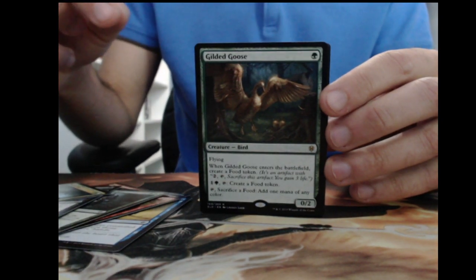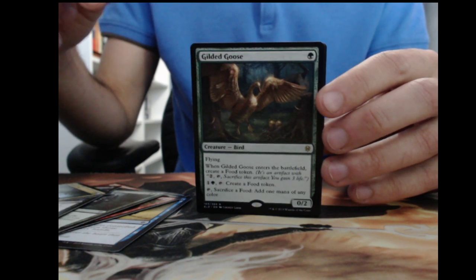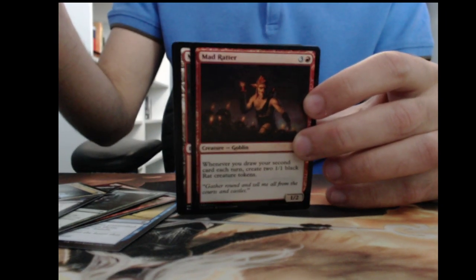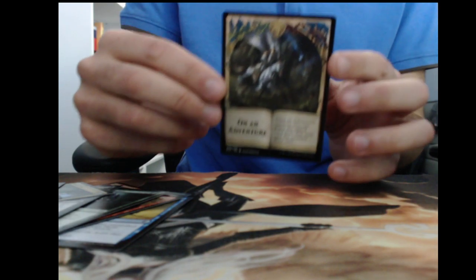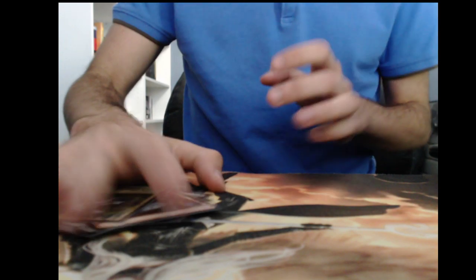Gilded Goose is a nice pickup in pack one — basically your new one-drop, and it plays a lot into Oko. We also have a Foil Mad Ratter. So a nice start; the Mad Ratter is not worth that much, but whenever you draw a second card each turn you basically make some tokens. We'll keep the foils aside too. We also got an On an Adventure token — pretty cool looking. We'll split the cards between rares, foils, and some of the value ones.